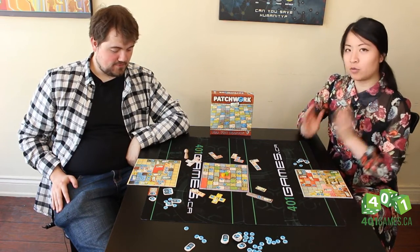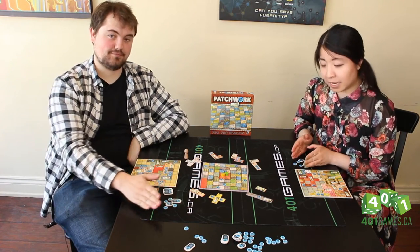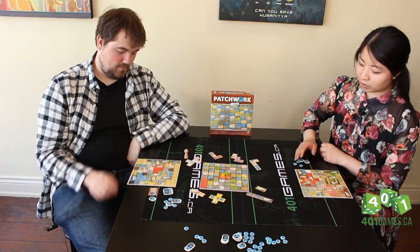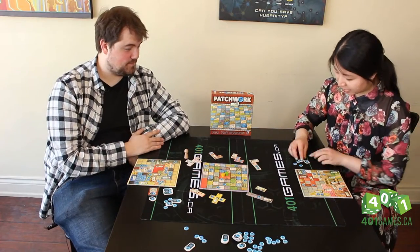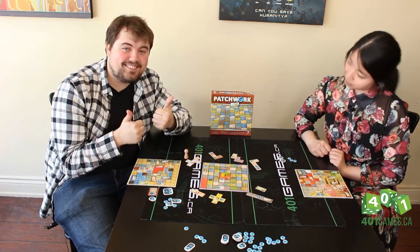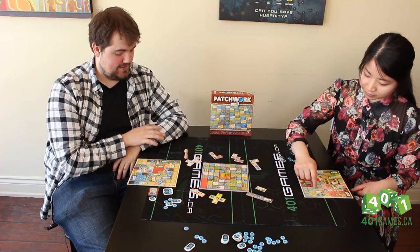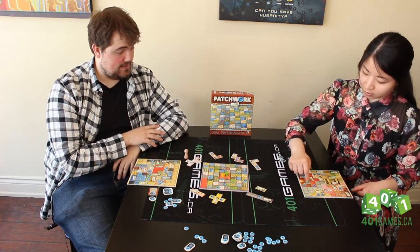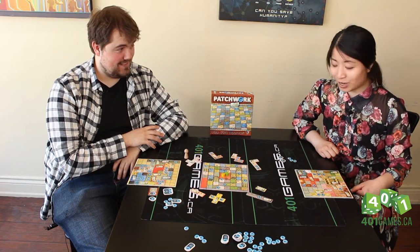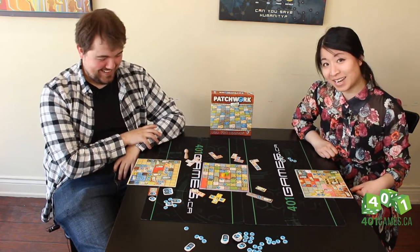The game is done. Now how we score Patchwork is the amount of buttons you have at the end of the game, subtract the amount of negative space you have times two. Let's start with me because I have the least amount of buttons to worry about — I have 13. How many empty spaces do I have? One, two, three, four, five, six, seven, eight, nine, ten, eleven — times two is 22. 13 subtract 22 is negative 9. I'm a negative 9.